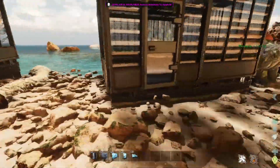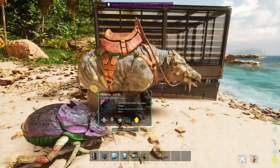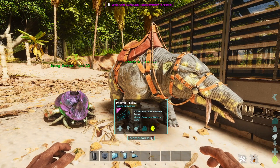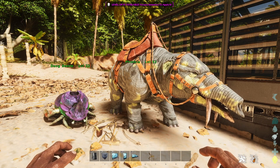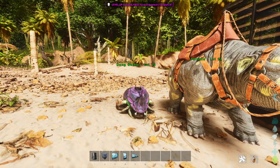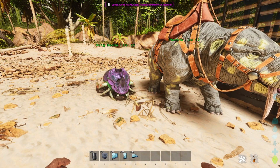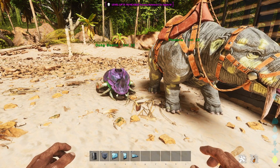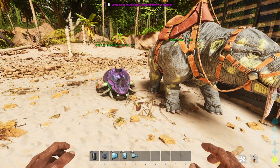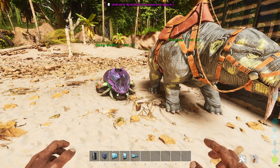Now that you have the basics of gardening down, let me show you some utilities to make gardening even better. The first thing you're going to need is a Fiomia. The Fiomia is amazing because it will generate massive amounts of feces for you to fertilize all your crops. If you want to go even further, you can refine that feces into proper fertilizer in the dung beetle's inventory, which gives you way more actual fertilizer per slot.